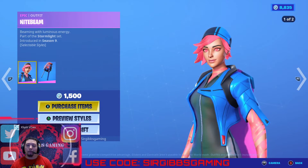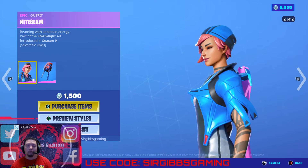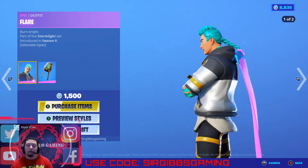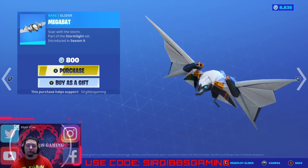If you want to buy separately: Flare is 1,500 V-Bucks, the pickaxe is 800 V-Bucks, and the glider is 800 V-Bucks.